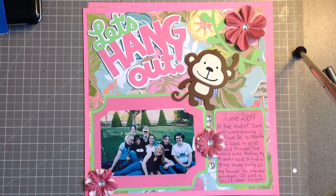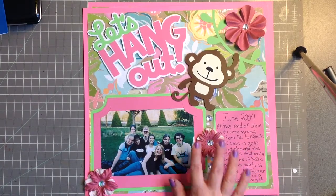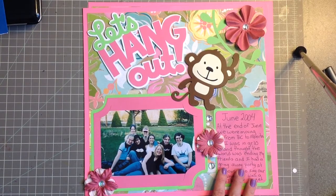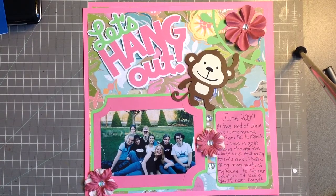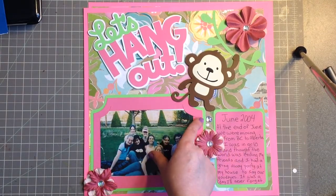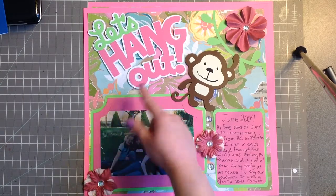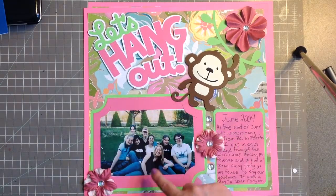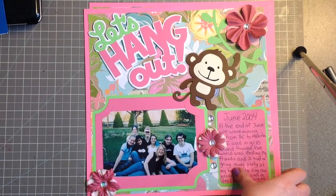Hi everybody, it's Becca. I am back. I had just made this layout in my last video for you guys, and it originally was just going to be a one-page layout, but I liked it so much that I decided I wanted to extend it and make it a two-page layout. I added my picture here — I didn't show this part, but I just did a little cut with an X-Acto knife to put the picture in, and then I did my journaling. So, this layout's all done, and now I'm going to go ahead and make the second page of it.